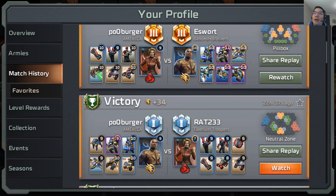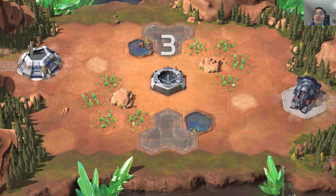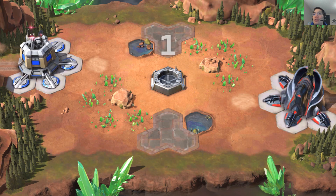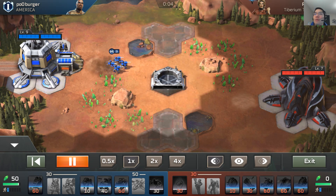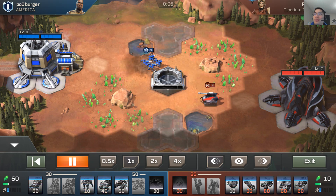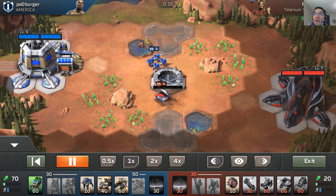Now I'll show you a deck I've been using on the GDI side. Besides an aggressive NOD deck, you can totally still use a GDI deck and it works really well. This is in the Diamond League — one down from Masters — and the opponents here are actually a bit stronger. On this smaller map it's important to scout, which is why I open with a war factory and a war dog to immediately take a look.